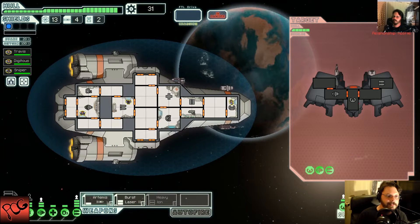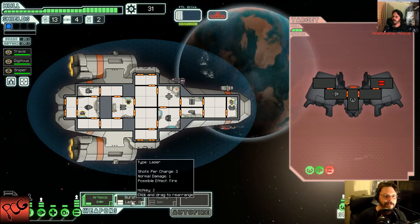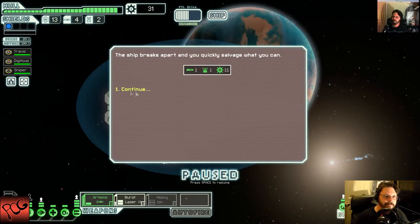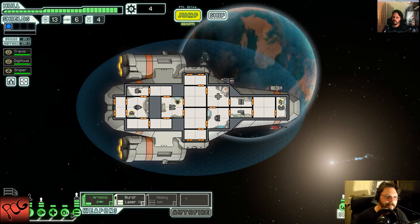We'll defend. Got no shields, so I'm going to take out your weapons. I think I'm going to just use the burst laser for this and save my missiles, since you've got no shield whatsoever. There we go. Thank you. Thank you again. So we need to up that. We need to up that. I need one more. I guess I can't put you in there until I need you. We need that heavy ion.